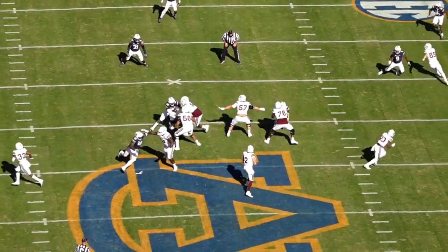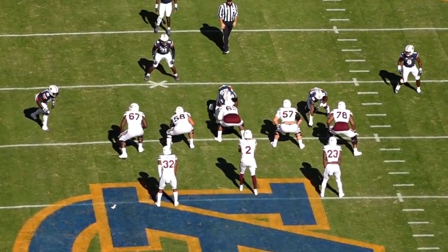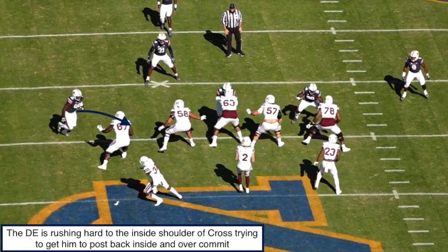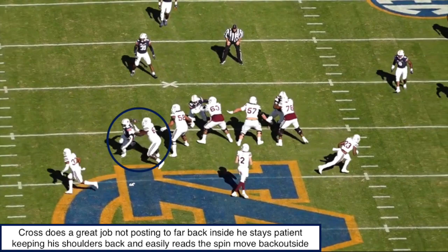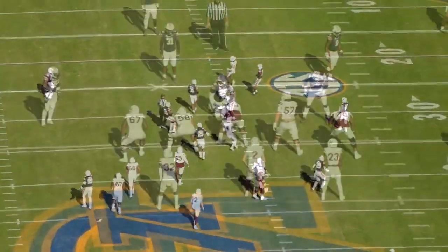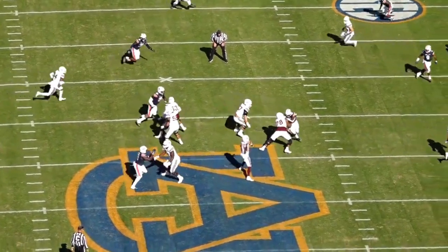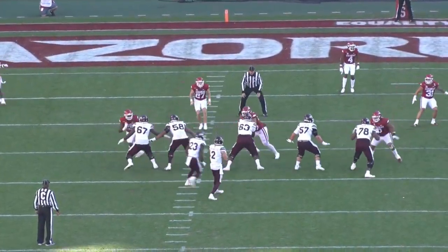In this next play, I'm going to highlight his pass pro again — more specifically his patience as a pass protector. At the snap of the ball, the defensive end tries to set up an inside rush, attacking the inside shoulder of Cross, trying to get him to post back inside and set up a spin move to the outside. Cross is forced to take that post step to protect that inside rushing lane, but he's not overcommitting. He keeps his shoulders back, his hands back — he's not lunging at the defensive end. Because he's staying patient, he's easily able to read the defensive end trying to spin back outside, and with his shoulders back and his base underneath him, he's able to kick right back out and pick up the spin move, keeping his quarterback clean.